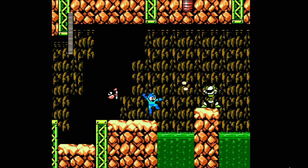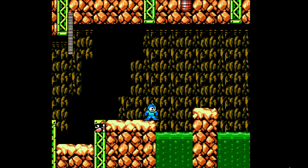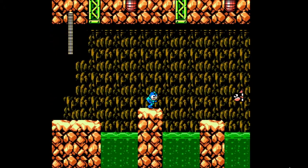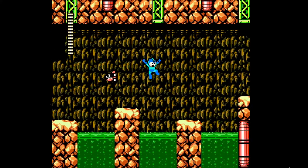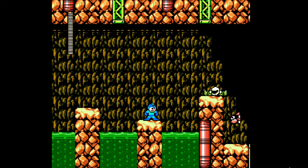Here you can use Rush and run through their bodies — you can't do that in the original Megaman 4 game, but in Megaman Maker you can. It's a little bit risky though, because if one of these wooded guys comes along they'll knock you into the pit.